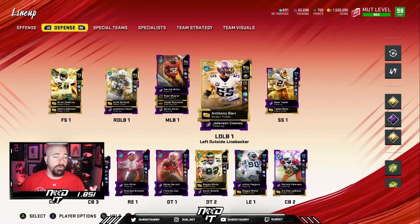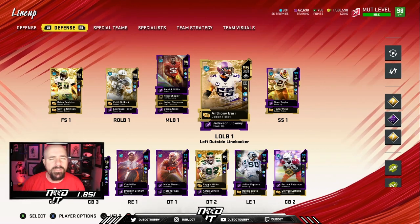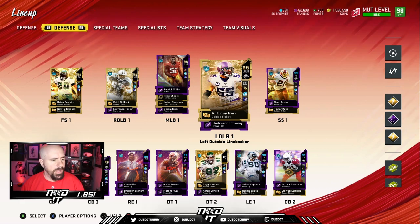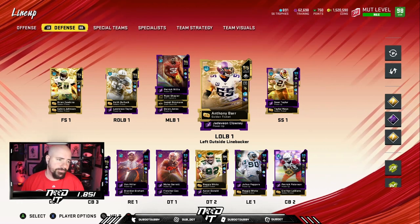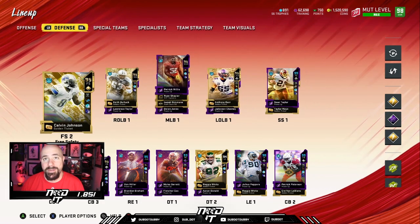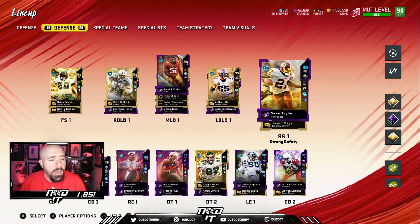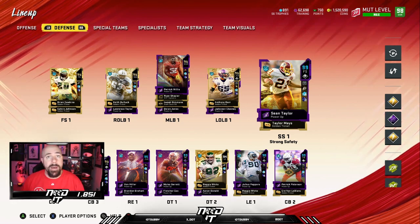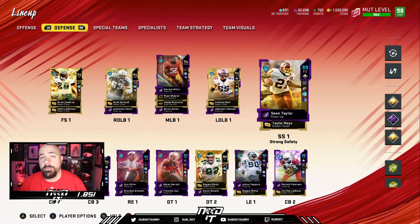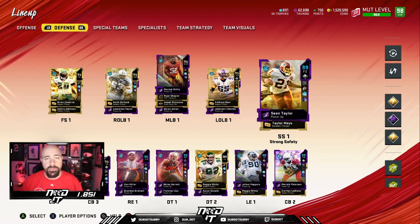Ed Reed and Polamalu are good, but they're short. Dawkins is at that six-foot threshold — if he were any shorter, he'd be in that same realm. But 5'10" for Polamalu and 5'11" for Ed Reed means they are not on my team. That's the difference between Madden and real life. Taylor Mays and Calvin Johnson are on my team, but Polamalu and Ed Reed aren't, mostly because bigger people beat up little people in this game.